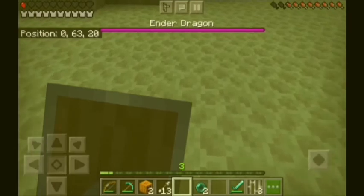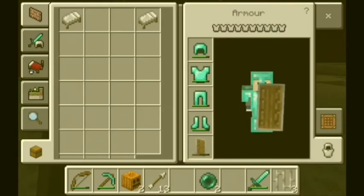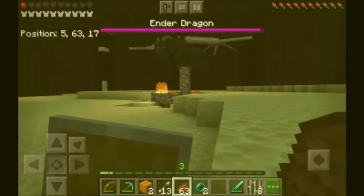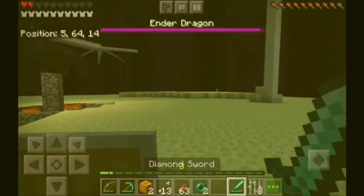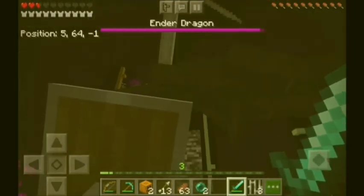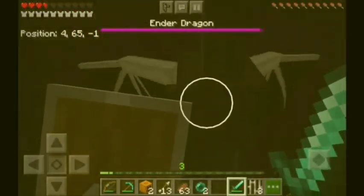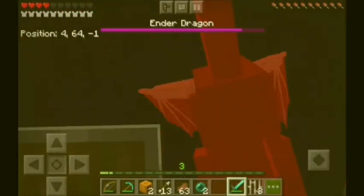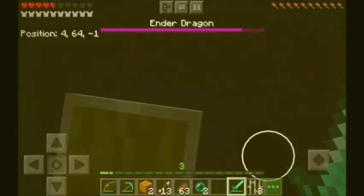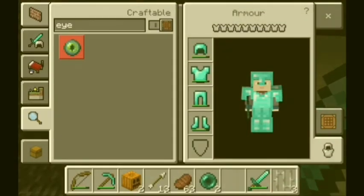The Ender Dragon went to half a heart. We can now hit the Ender Dragon but the perch area is too dangerous. I think we need maybe three more minutes — actually two minutes should be enough to kill it with a sword. It's flying away — let me wait.